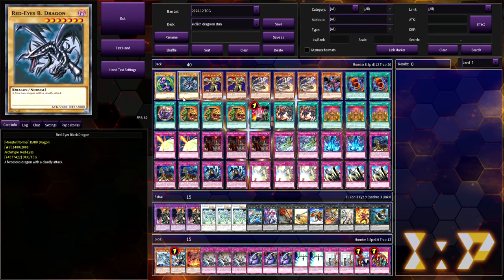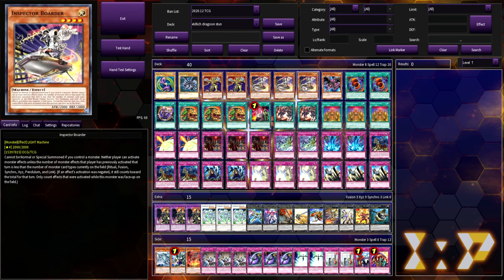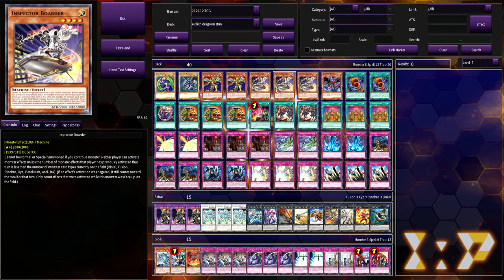We are playing of course Dark Magician and Red-Eyes — these are my two favorite artworks, the OG classics. Then we're playing two copies of Eldlich the Golden Lord, three Inspector Boarder, and one Red-Eyes Wyvern. The Wyvern is for Red-Eyes Insight obviously, so that you can dump it, get Red-Eyes Fusion, and start making plays.